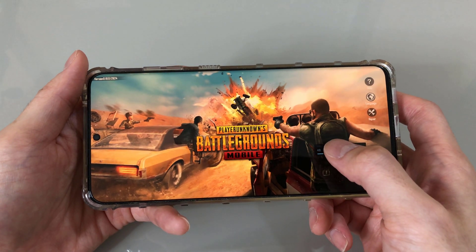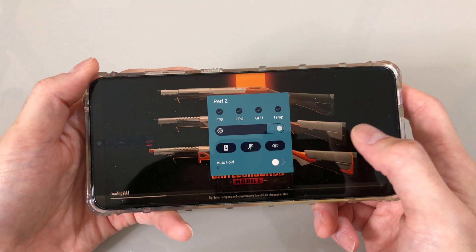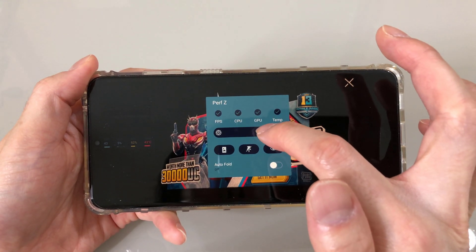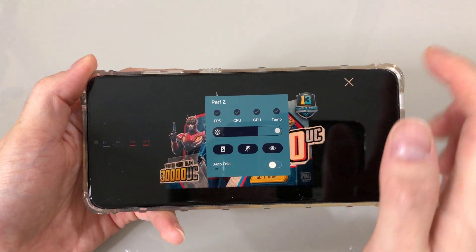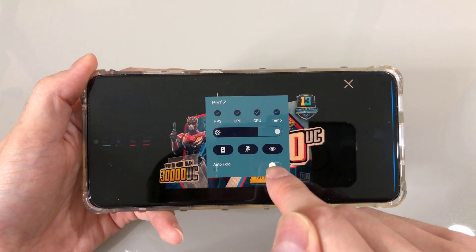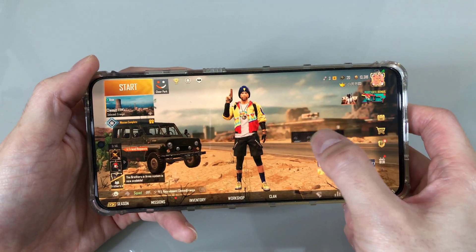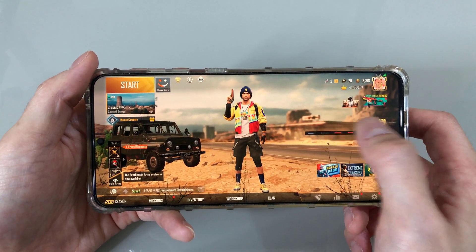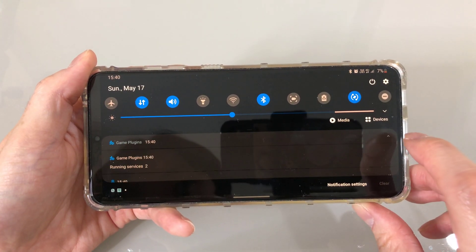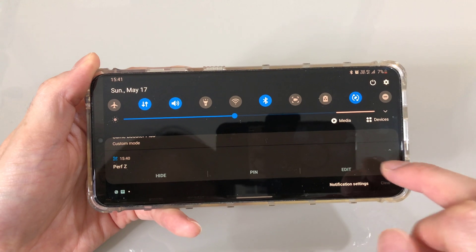You can also customize this little window. If you hold it, you can choose to show the FPS, CPU, GPU, temperature, and this bar here is the opacity. You can set whether you like it portrait or landscape, pin it, hide it, or auto fold. I set auto fold to off so the window stays on all the time. You can also customize it by pulling down the notification bar, touching the arrow, going to Performance Z, touching the arrow again, and clicking edit.